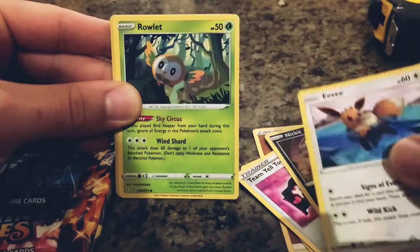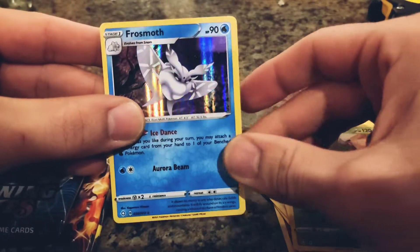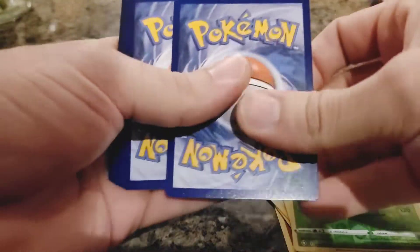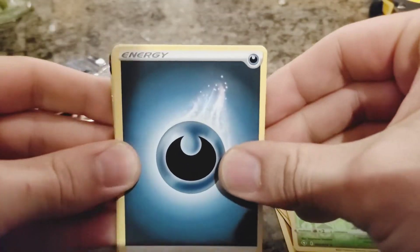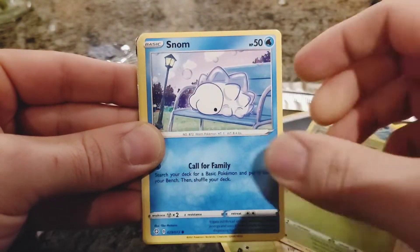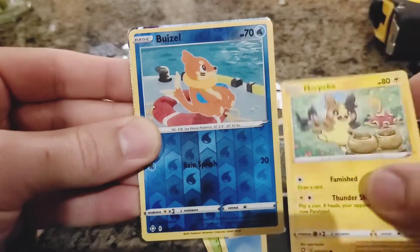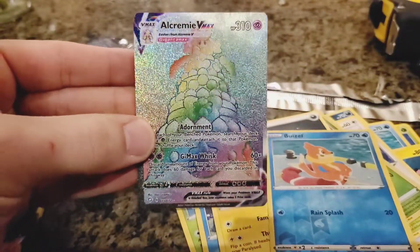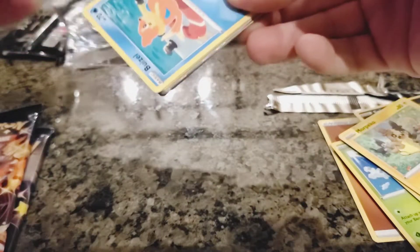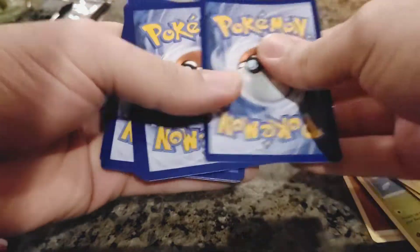We gotta keep rolling — a Yanmega and a Frosmoth, that's a holo rare, so somewhat of a hit there. Keep going with these Shining Fates. I enjoy this set; there is that Charizard in there, definitely don't like it as much as Hidden Fates, but it's a fraction of the cost so I can open up Shining Fates a little more freely. Got some shiny in the back — Tropius, Eevee — this gets my heart pumping because you never know, it might be that Charizard... Morpeko. And oh, nice — we do have a rainbow rare, it's an Alcremie VMAX card! It is a secret rare from the Shining Vault, so that is a nice card.